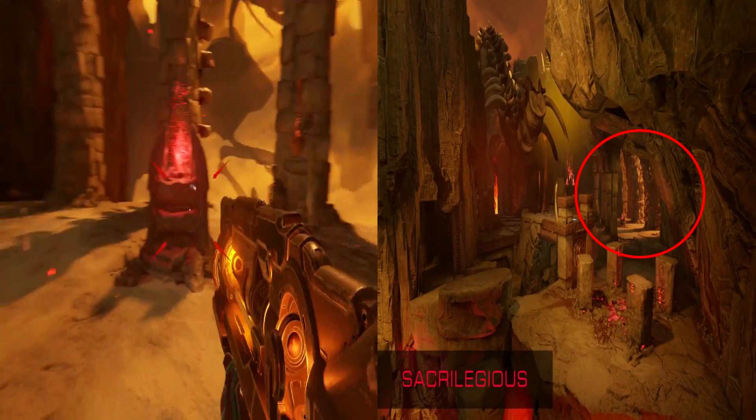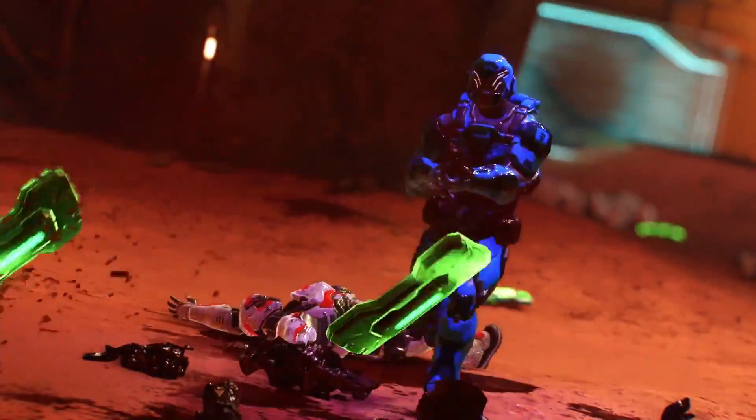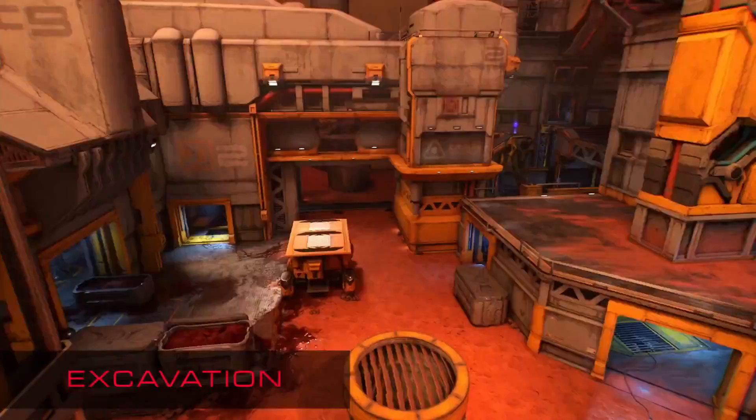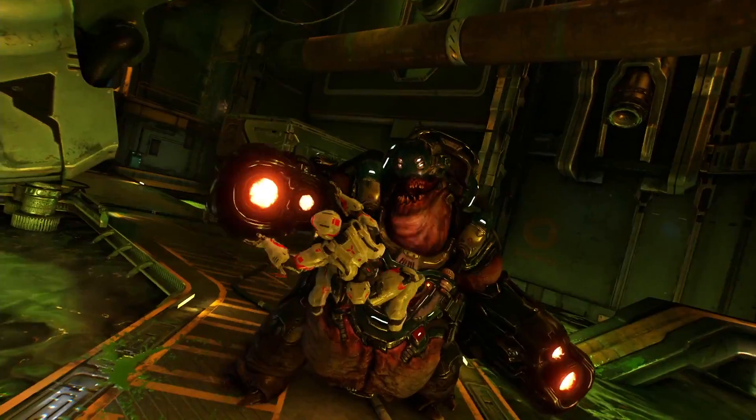The next map we believe is Sacrilegious, because of the look of the map and these red glowing pillar things that seem to be scattered around it. The map where the guy picks up the quad damage and we first see the lightning gun — we believe that map is Excavation, because it's the only outside map we saw. The final map is 100% Disposal. We believe we first saw this map in the very first multiplayer trailer — notice the green light — and from the recent trailer where he kills the Mancubus at the end.